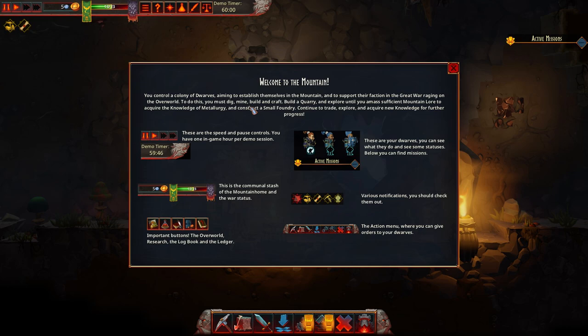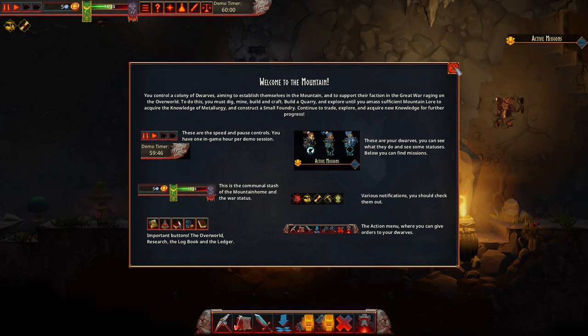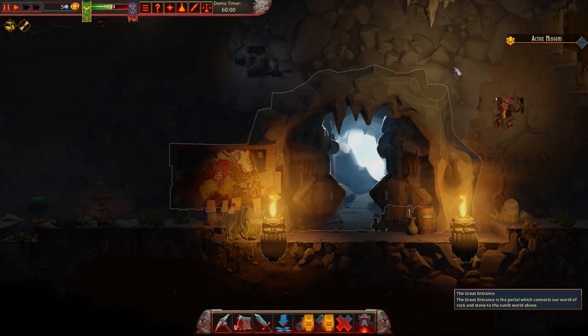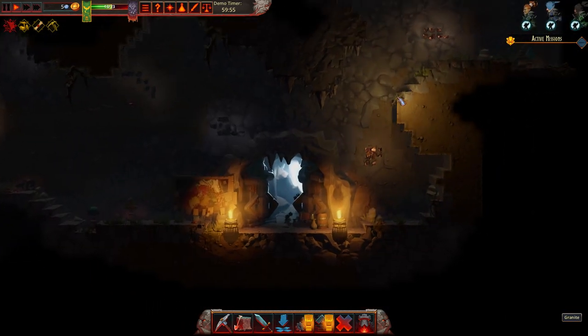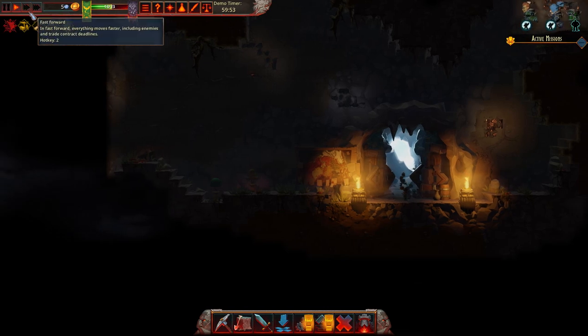The mission is to dig, build, mine and craft. Build a quarry and explore until you amass sufficient mountain lore to acquire the knowledge of metallurgy. Construct a small foundry, continue to trade, explore and acquire new knowledge for progress. So yeah, you explore the area you're currently in and you can get more lore. There's a few things we can do.